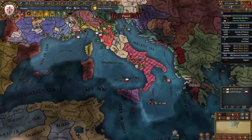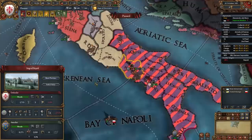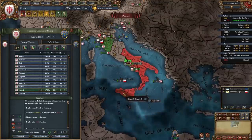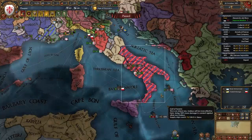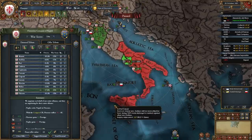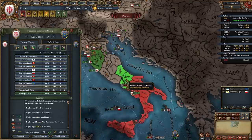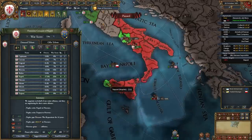However since Lions of the North dropped, the manpower reform and the goods produced and female advisor chance reform are really good too. If you're following the playing tall campaign you can go with republicanism, but those are valid alternatives. When piecing out Naples, the most important province to take is their capital, Naples, because there's a nice monument there and it's also a center of trade. If Naples has expanded in your campaign you could take a province and release Sicily to reconquer their cores.